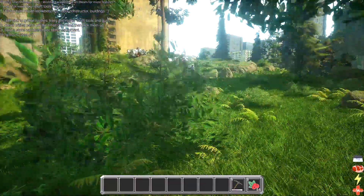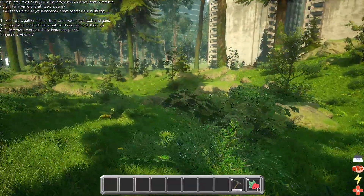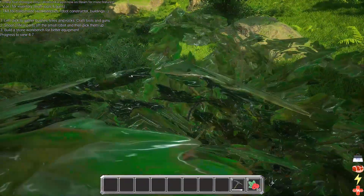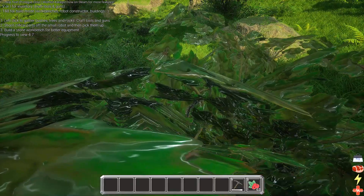Items have condition meters and as you use them they'll wear down. The pistol and other ranged weapons don't need separate ammunition — you can think of their condition as being equivalent to ammo.